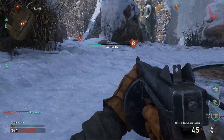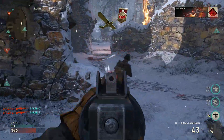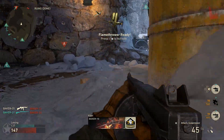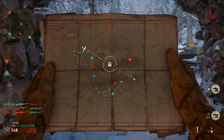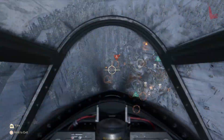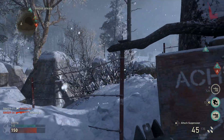Expeditionary One comes with the Winchester 1897 with Advanced Rifling and Extended Mag. The secondary was a melee weapon. I'm pretty sure we'll be able to change out secondaries and attachments, but primaries are probably locked in — I'm getting that vibe though I'm not certain. The equipment was a smoke grenade.